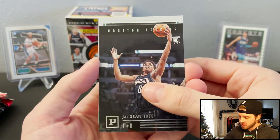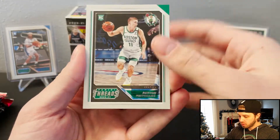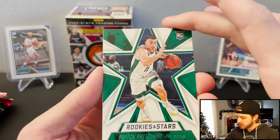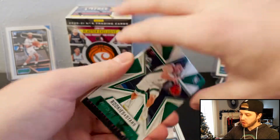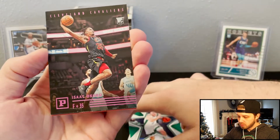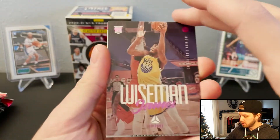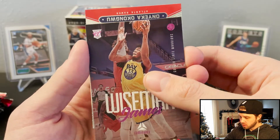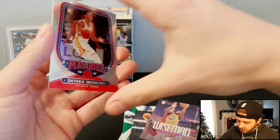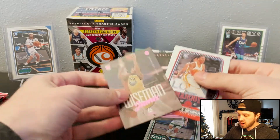There's a lot of rookies in this set. All right, Pritchard. So there's the Rookies and Stars — that's what that looks like. And then we got a pink parallel. The Coral — I'll take that. And then another pink, James Wiseman. Okay, starting off pretty well. Then Okongwu. It's like five out of six in that set were rookies, so I'll take that.